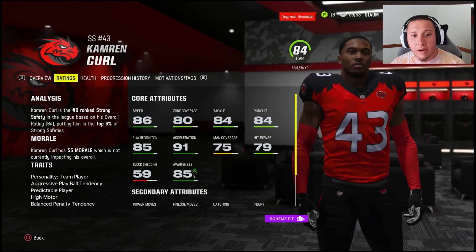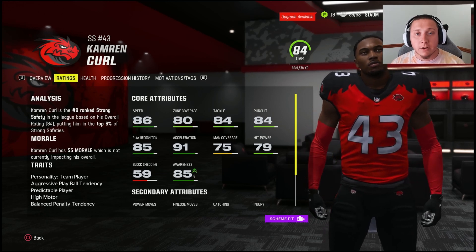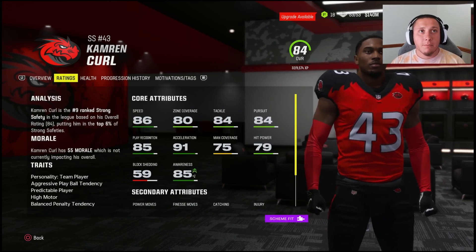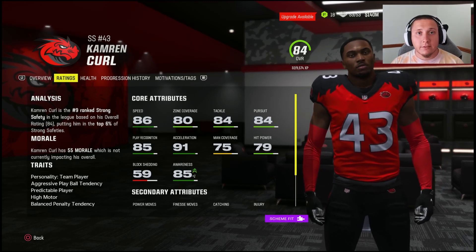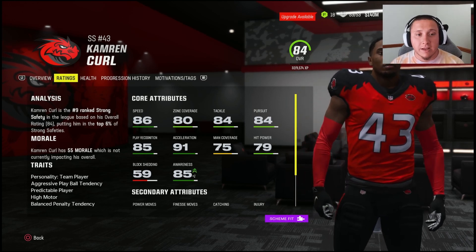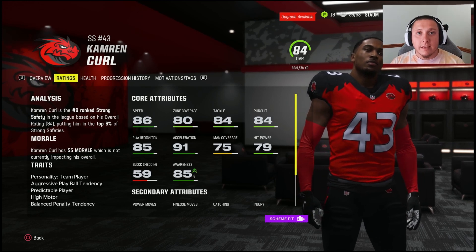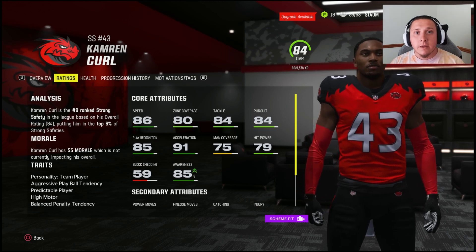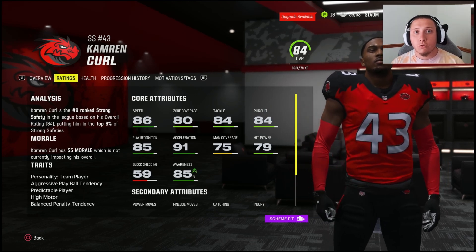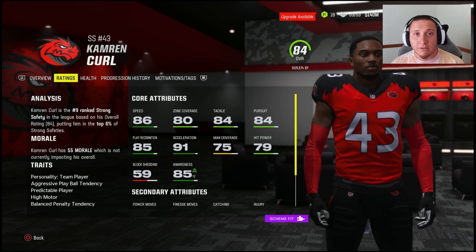Now let's look at player ratings. The most important thing for safeties — and really almost any player in Madden — is their athleticism: speed, acceleration, change of direction, agility, and jumping. Cameron Curl has 86 speed, but think about how that compares against the players he's facing. A player outmatched in speed by most receivers, running backs, and even some quarterbacks is going to struggle to track them down and take proper angles to cut them off.